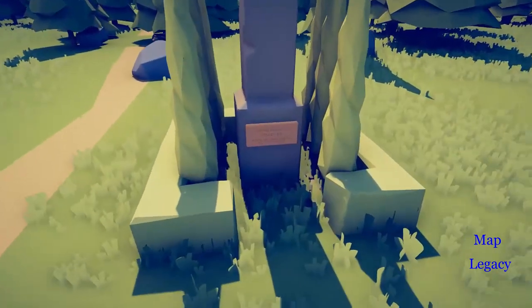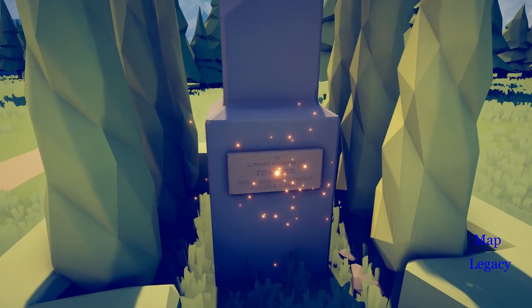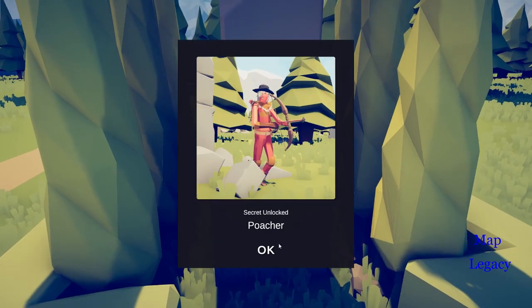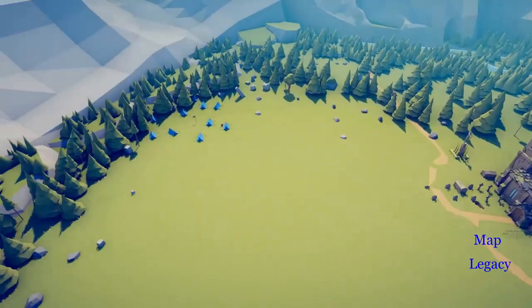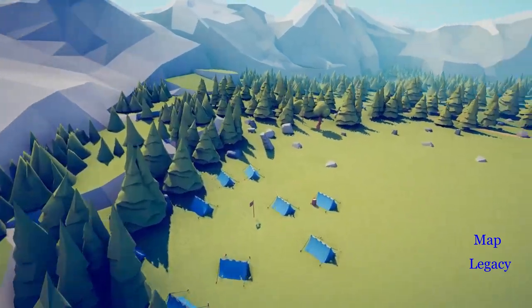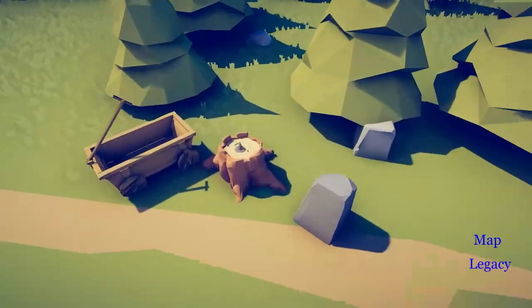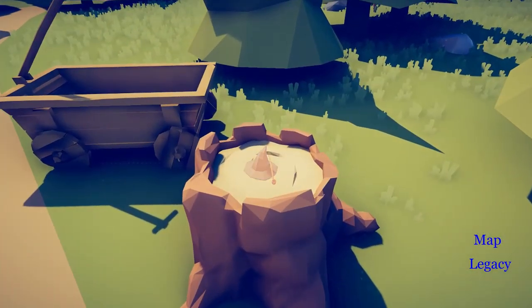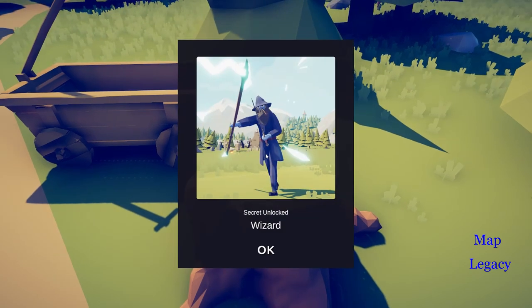There's one more around the church that says 'In Loving Memory of Poacher.' Look at that and you got the Poacher. That's all the ones around the church. From up here, go all the way over to the left side, and on this little stump there is a hat. And you get the Wizard.